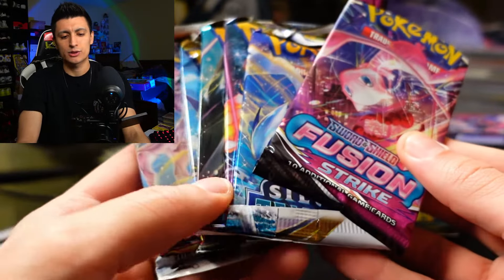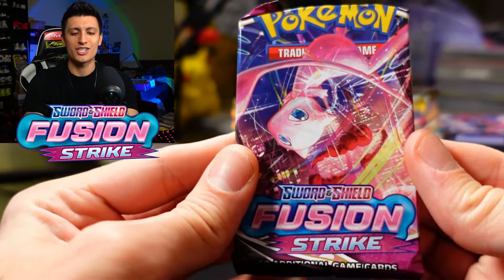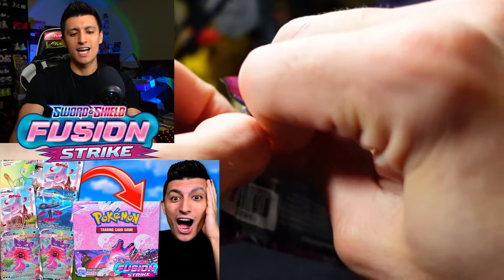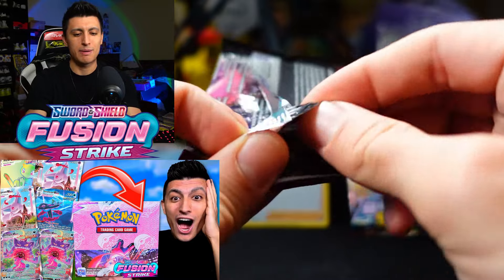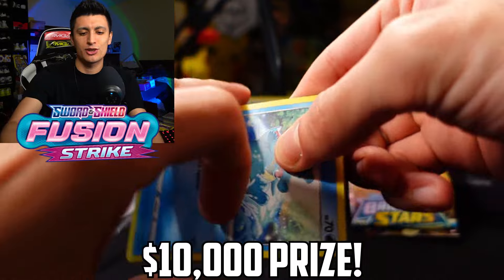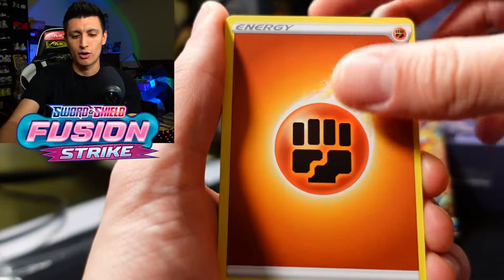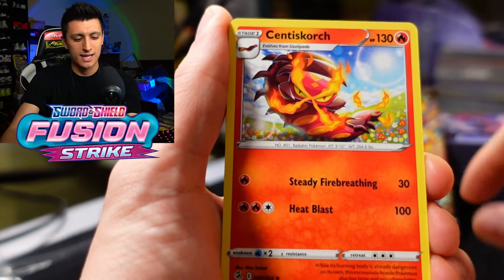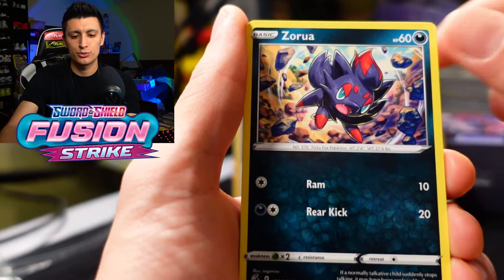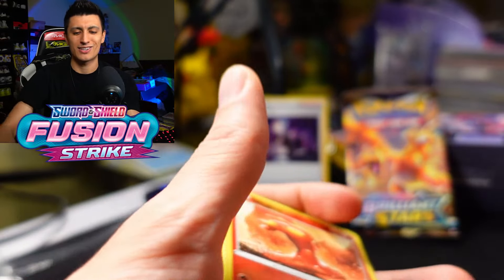We got one pack of Fusion Strike, so let's start with that. If you're new to the channel, you're going to want to check out the Fusion Strike god box we opened. I've been accused many times of rigging those packs — so if you can prove that video is faked, I'll give you $10,000. No problemo. Fusion Strike error god box, here we go: Fighting Energy, Stantler, Gliscor, Saniscorch, Totodile, Boonary, Clobopus, Tynemo, Zorua, Slugma, and a Corviknight non-holo. No error pack there.